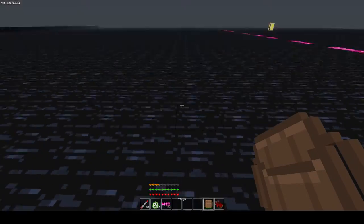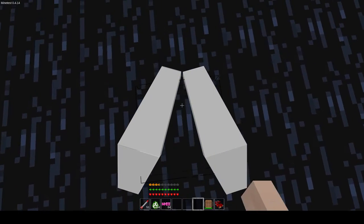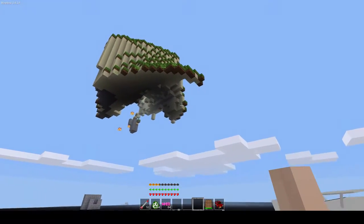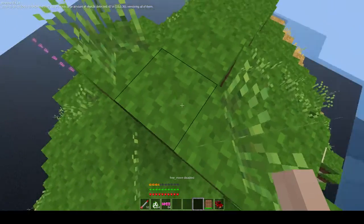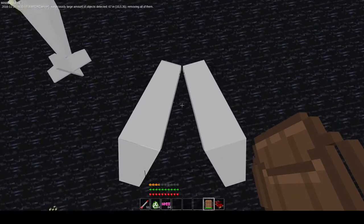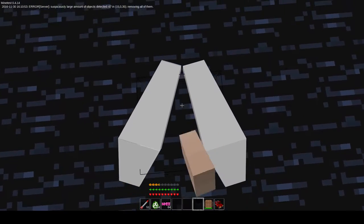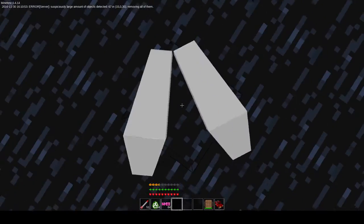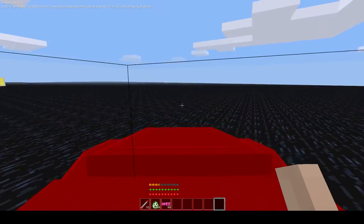So we have wings, which yeah, don't really work very well. But if say we fly up here and slip a pair of wings on, we can kind of glide down - and that's kind of it. I can't get out of these - here we go. So yeah, don't use the wings, at least as of right now.